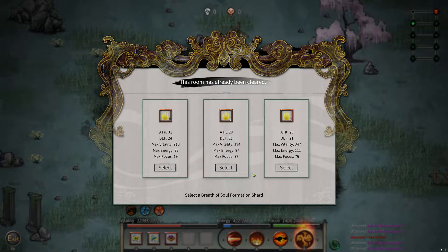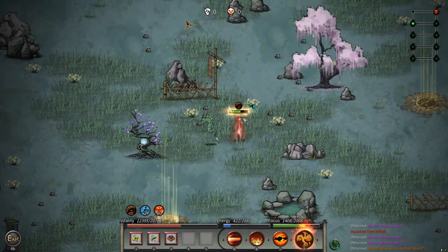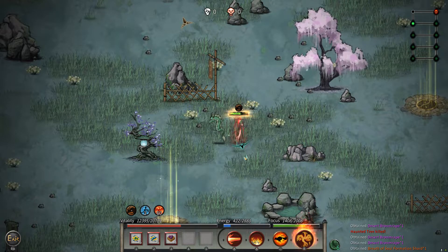There we go. The next one: attack 31, so that's probably the best option. Max energy is good, max focus is terrible. We could take two points lower attack, two points lower death, a lot lower vitality, lower energy, but a higher max focus — that is a really low focus trade-off.